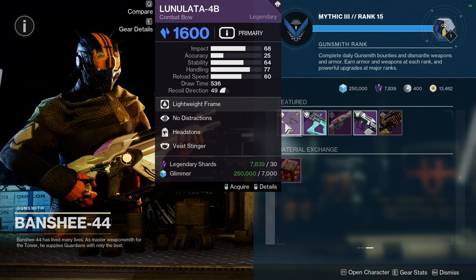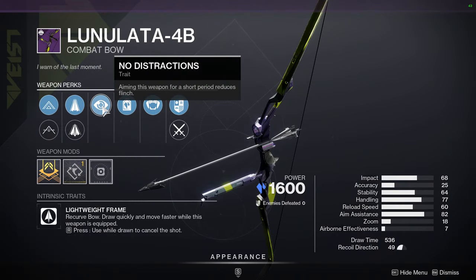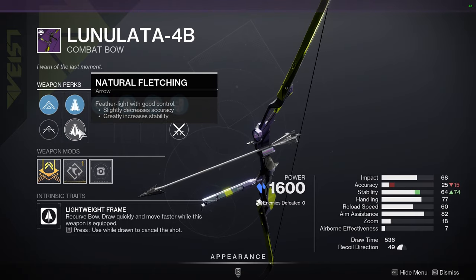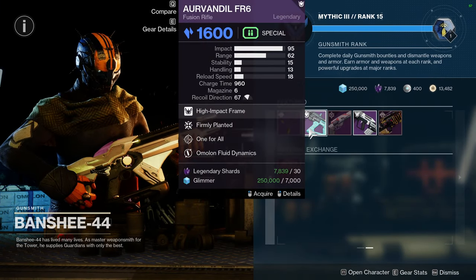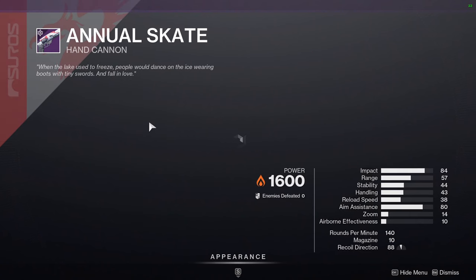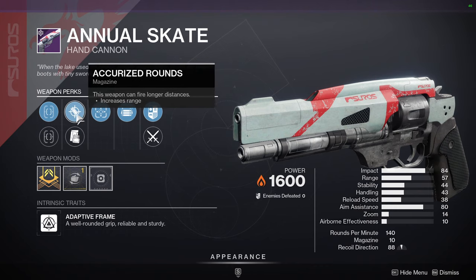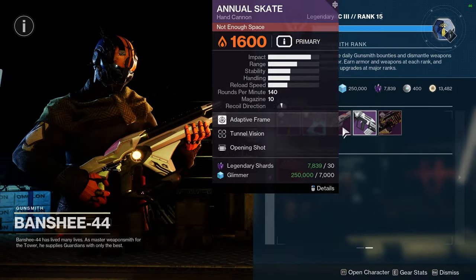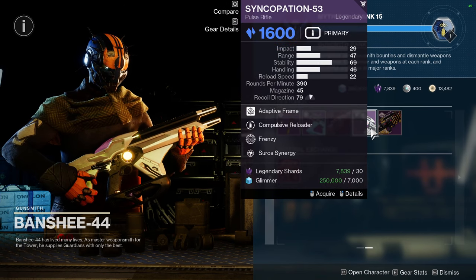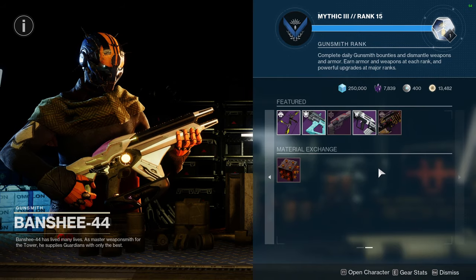For Banshee, we have the Lunalata 4B with No Distractions and Headstone — could be a pretty good PvP roll, though I'm not the biggest fan of No Distractions. The draw time is pretty nice. We have the Arvindale 4FR6 with Firmly Planted and One for All — I'll ignore that. Annual Skate with Tunnel Vision and Opening Shot is interesting, since Opening Shot plus Tunnel Vision after reloading greatly increases target acquisition. Since Syncopation 53 with Compulsive Reloader and Frenzy could be a solid PvE roll.